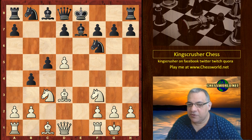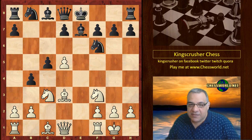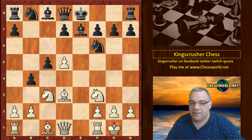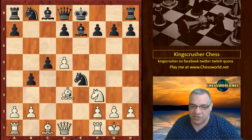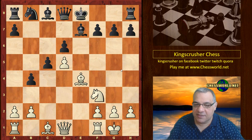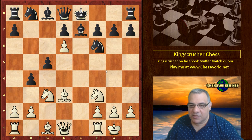Now you might think the knight would move — but guess what white plays in this position? Give you five seconds. Okay, the knight didn't move. If Ne4, black could actually just take and maybe have a good game after d6. No, instead we have the move d6 — quite disruptive.